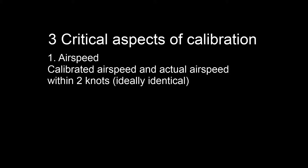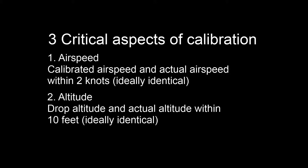The next critical variable is altitude. Our drop altitude and our actual altitude — we want these to be within 10 feet or so. Ten feet seems to be the window at which you're going to miss the smallest things you'll ever be bombing. But just like the airspeed, the closer you can get these to being the same, the better the results you're going to have.